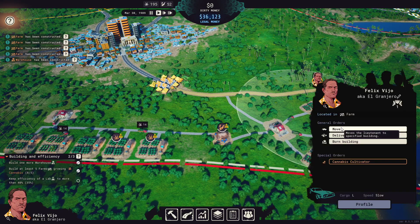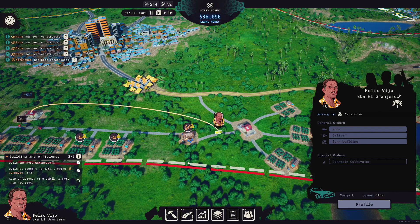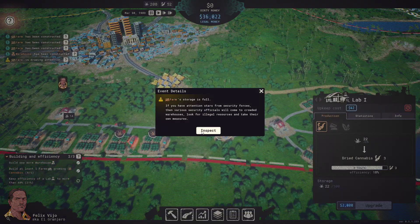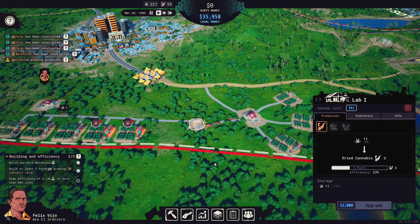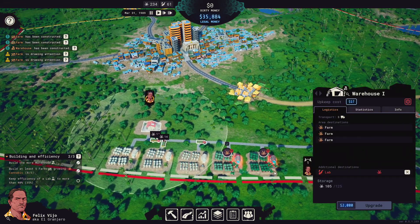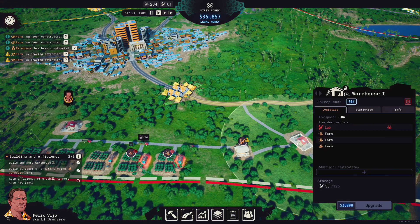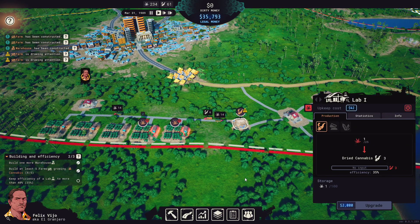This is our lieutenant — this guy over here, Felix. We're going to move him over here. Right now we've got everything done except the lab getting to 40 percent. It says 35 there but here it says 18, and now it just went down to 17. We'll let them get the efficiency up to 40 percent and then we'll start moving the other stuff. Felix here can deliver weed over to the airfield to be exported. Okay, we're at 35 percent — come on, let's hit 40 percent.